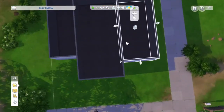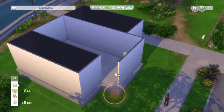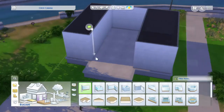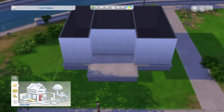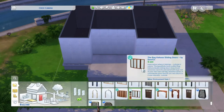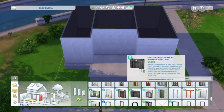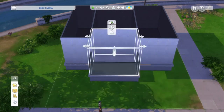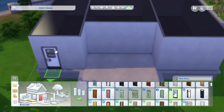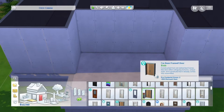I was thinking of doing builds based on one kind of pack. My house is only base game and Machino, which is the photography career — kind of your own job. This build is gonna be only Cats and Dogs pack.